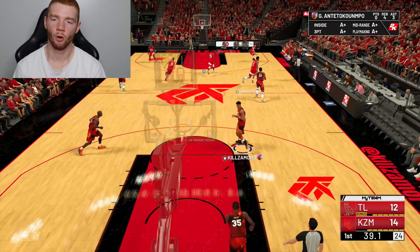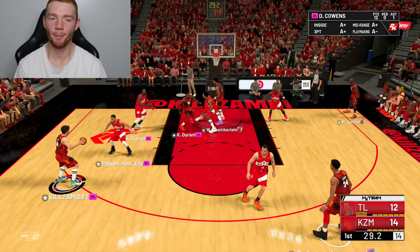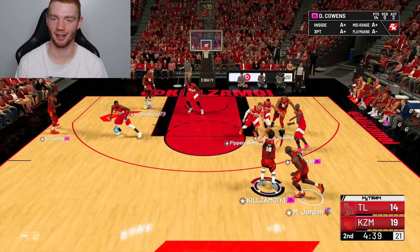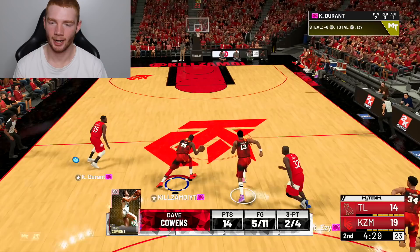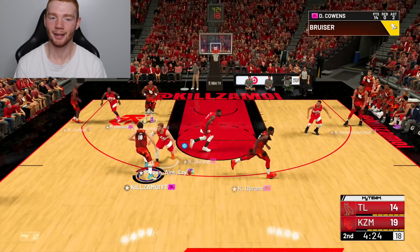There is absolutely no way I'm getting rid of this card — I'm 100% keeping him. We call another pick and fade and these pick and fades are just so OP. He's got Steph Curry on us and that's where the mismatch happens — we just go up and get a standing dunk. Giannis has a really nice stat line with 3 points, 4 rebounds, and 3 assists. I like seeing that stat line a lot. We try a little snatch back going with the left hand and get the dunk.